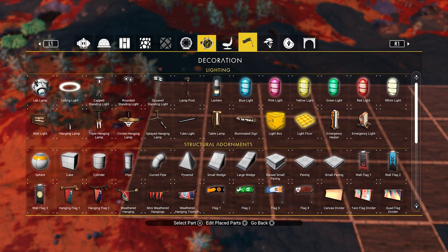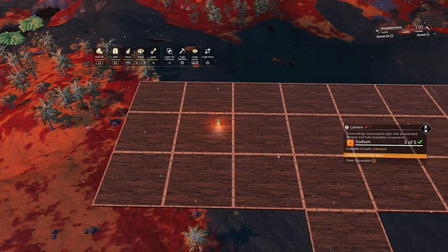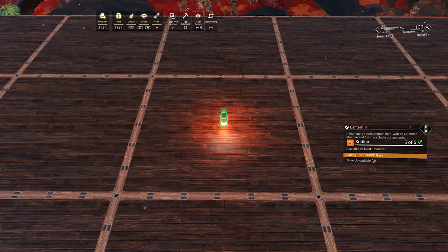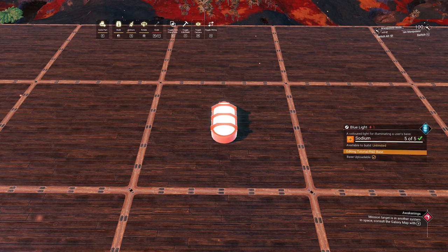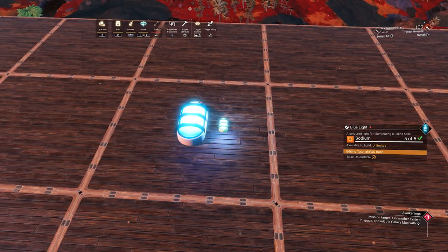Let me show you what the scale glitch is. The first thing we want to do is go to a building part — for example, the lantern. We place the lantern here and we scale this item up. Then we place that item where we want to place it, and we adjacency glitch from the scaled lantern to the pill light next to it. And there we go — that is now a pill light scaled up completely.